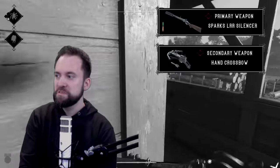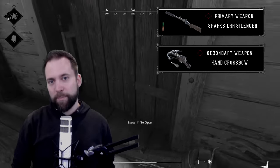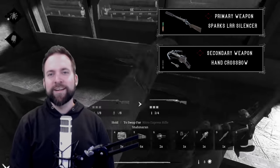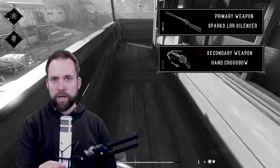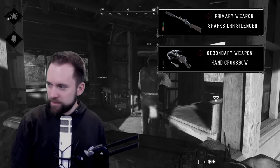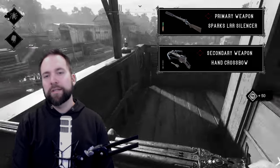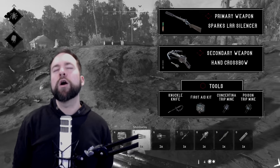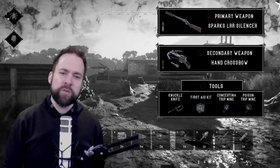For the secondary, it's gonna be a hand crossbow. And the big thing about the slot - we're gonna play this with choke bolts. Full choke bolts - Hunt Showdown only fans edition, Hunt Choke Down. Make the jokes in the comments. Tools: Melee knife, simple first aid kit. And we want to make people uninstall with the trap combo: concertina trip mine and poison trip mine.